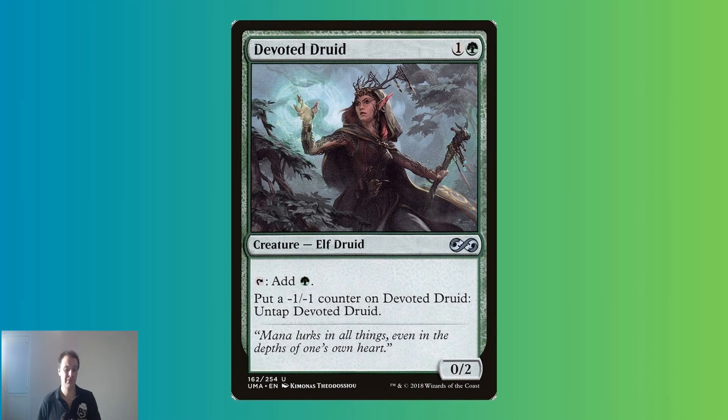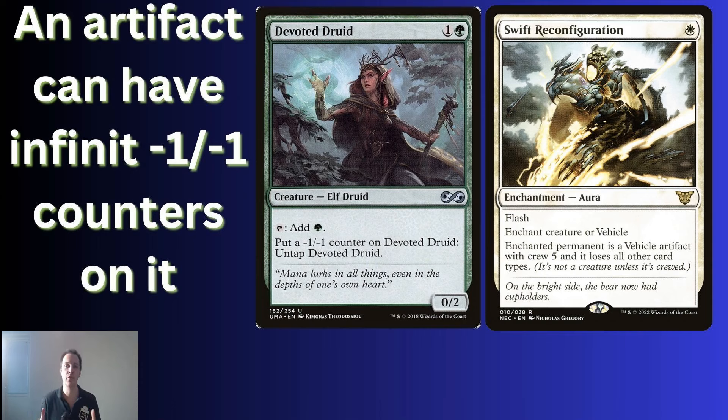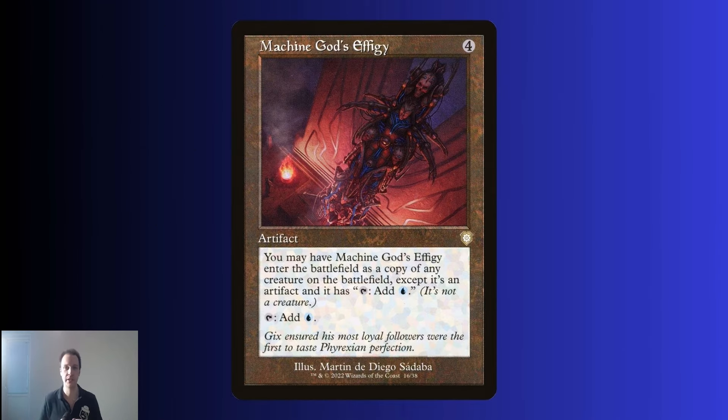However, there are several different tricks. The first is Swift Reconfiguration. This will transform the creature into a Vehicle and it will no longer be a creature. It is normally used as a form of spot removal to remove big creatures that are attacking. But when Devoted Druid and Swift Reconfiguration combine, you can put infinite minus one minus one counters on Devoted Druid because it's no longer a creature — it won't die. A grand total of one green, one generic, and one white mana for a two-card combo feels pretty okay.